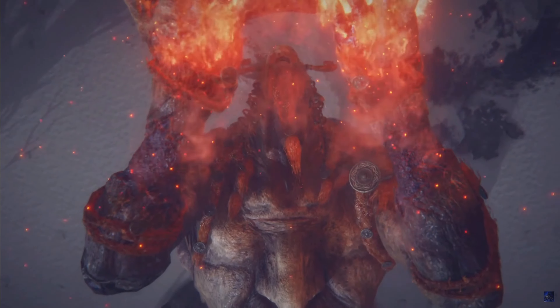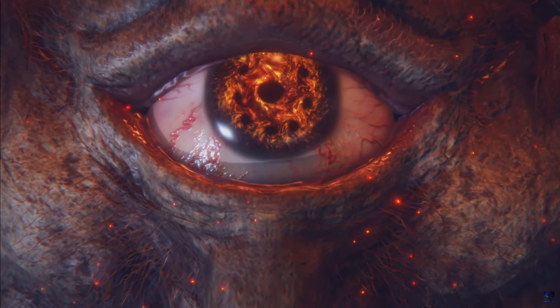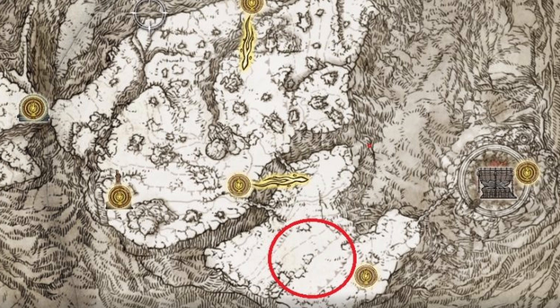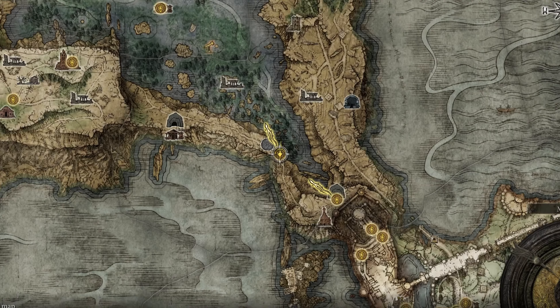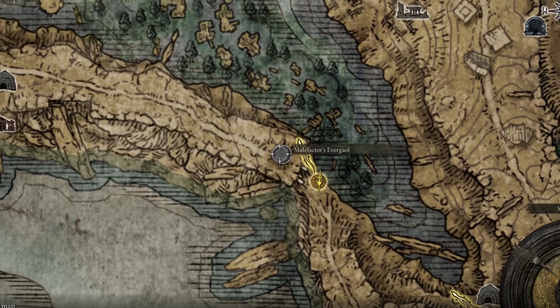If you're looking for Burn-O Flame, that comes from the Fire Giant, so have a blast with that. Since we're already in the mountaintops of the Giants, you're pretty much already there. Leave the garrison, take the chain to the south area of the map, and you'll be on your way to fight that boss.